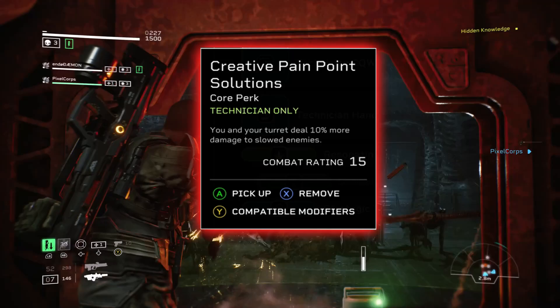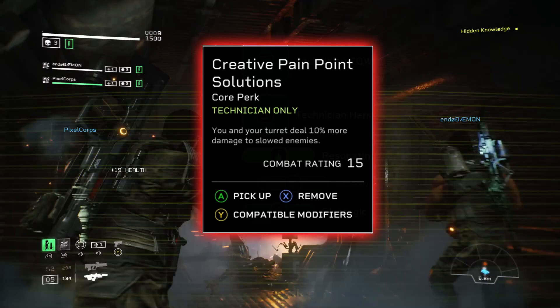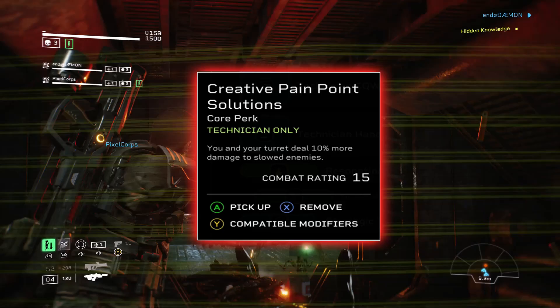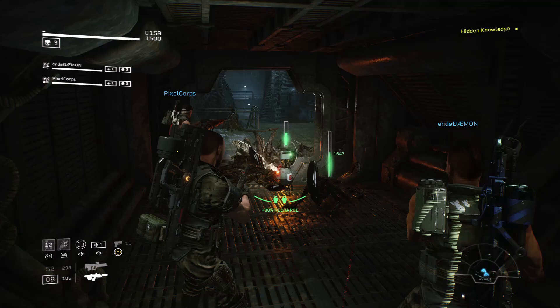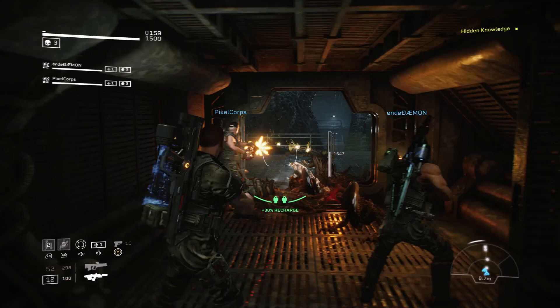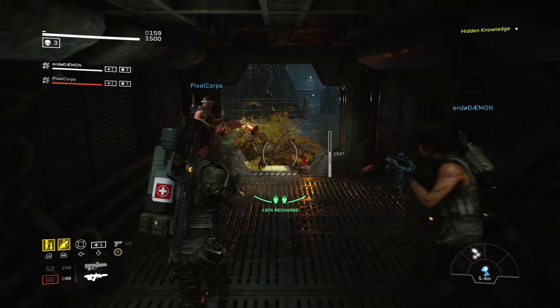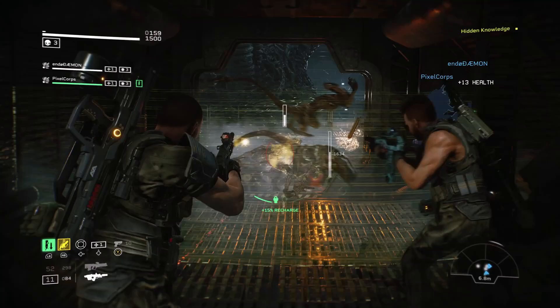Next up is the Technician's hidden perk: Creative Pain Point Solutions — you and your turret deal 10% more damage to slowed enemies. I really like this one. It may not sound amazing, but if you can fit it into your Technician build you'll notice damage go up significantly, because you're always slowing things down — using coils, grids, and other movement impairing tools. You'll have great uptime on this, and it helps the Technician keep pace with damage output and do a lot of work.